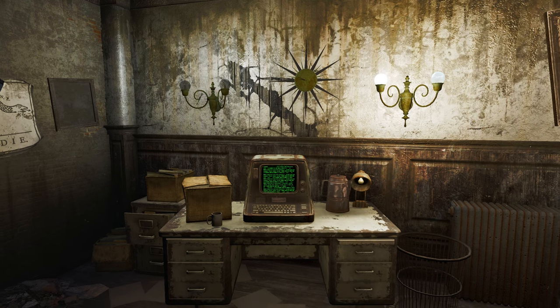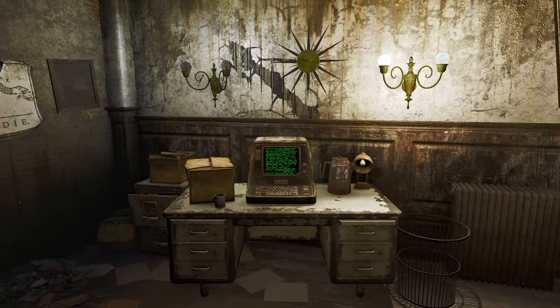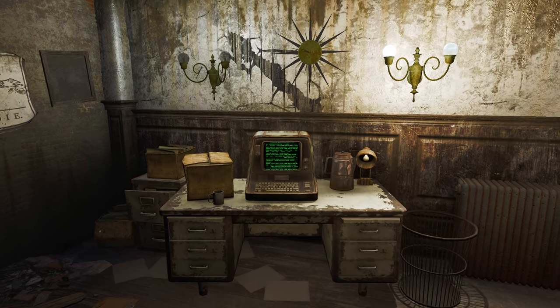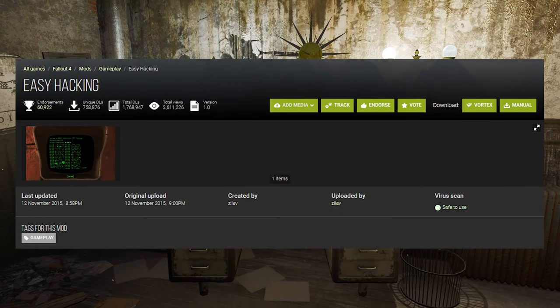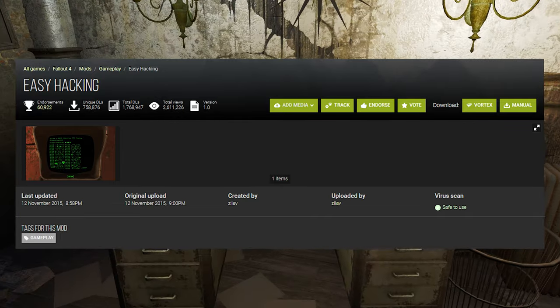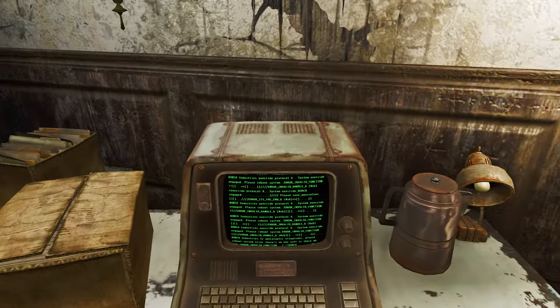Hello guys and welcome back to another Fallout 4 mod spotlight video. This time we're going to be taking a look at Easy Hacking, made by Silav. What this mod aims to do is fairly simple — let me just show you.